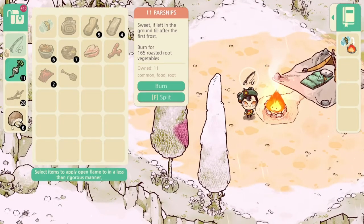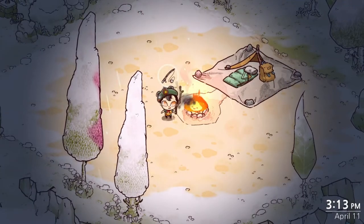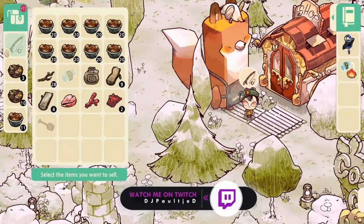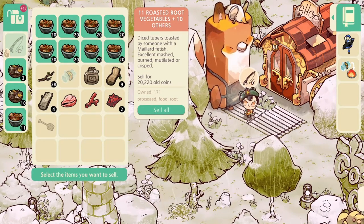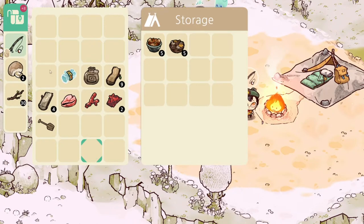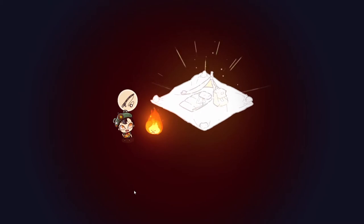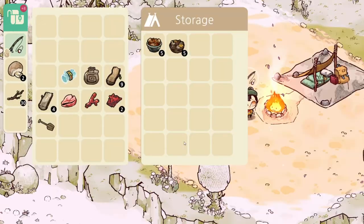Cook up your parsnips together with everything else you found, and you'll have some delicious meals to sell. I got 165 root vegetables — if you sell that to Mr. Kid, you will receive 20,000 coins. I do advise keeping half a stack of each in your inventory though. Store some of your food in your tent for use later on, and then upgrade your tent again.